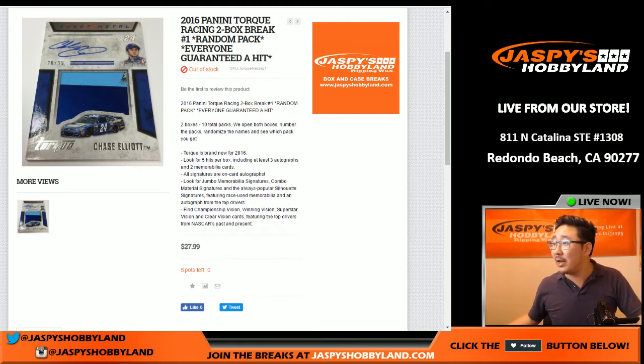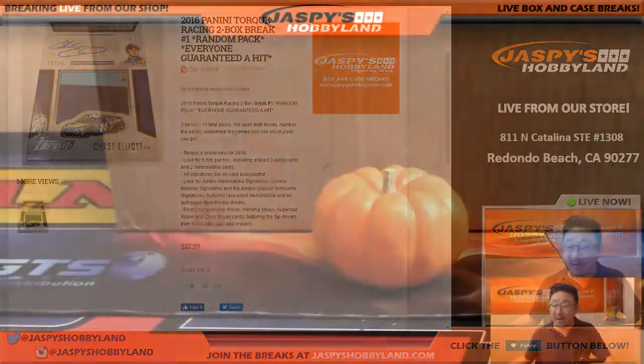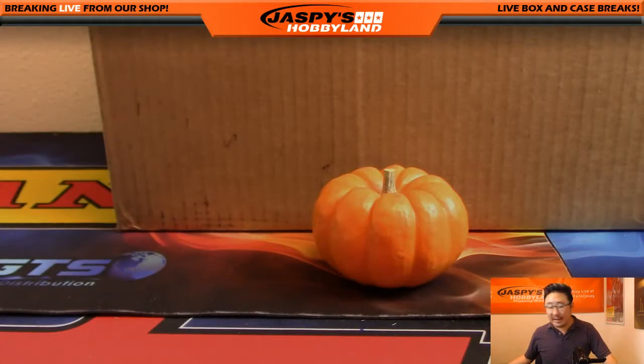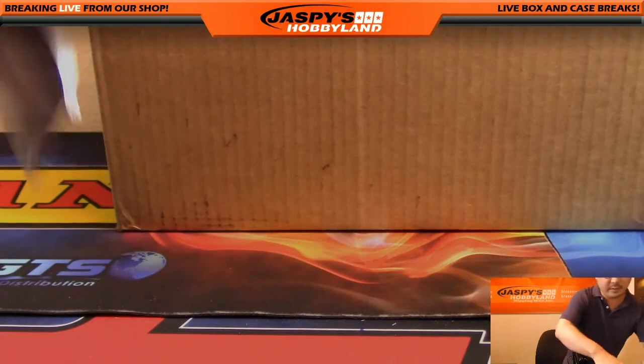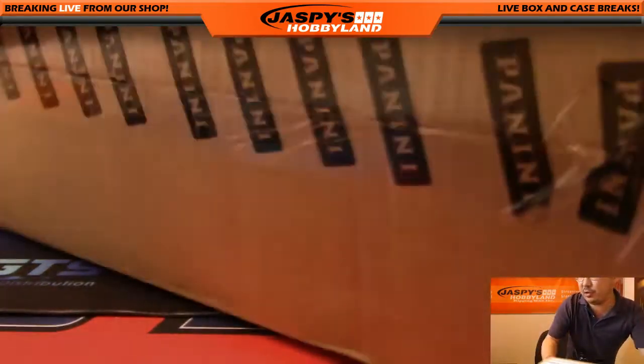So what I need to do, since it's a random pack break, I need to bust open the case first and then figure out which packs we're going to do. So let's do that. Here's our one-of-one kit for good luck. Here's the case — it comes in two-box inners.